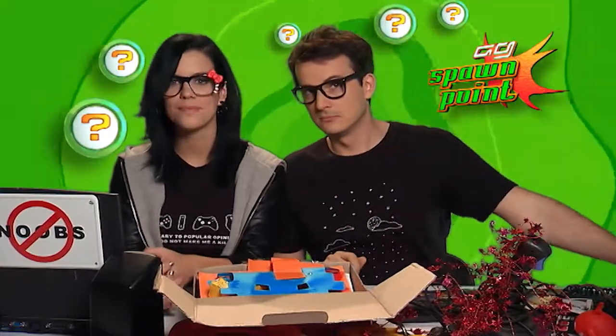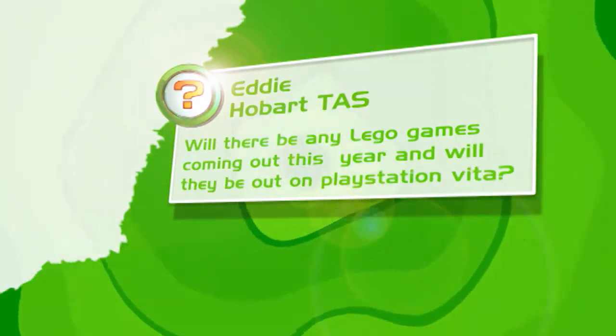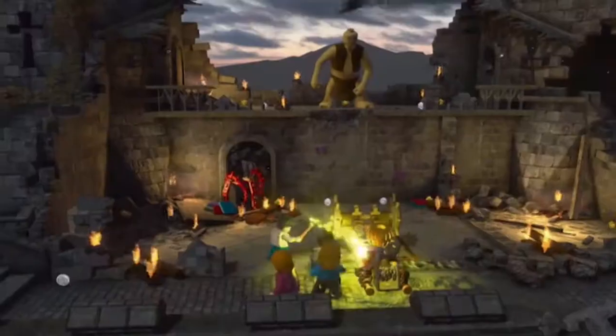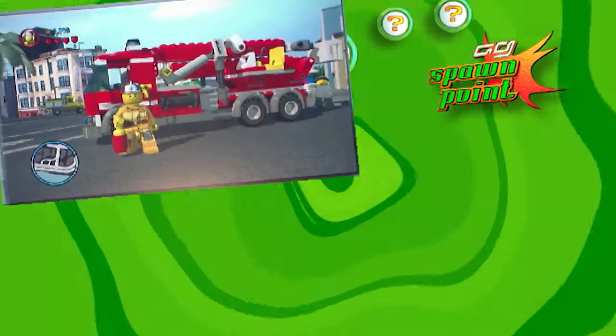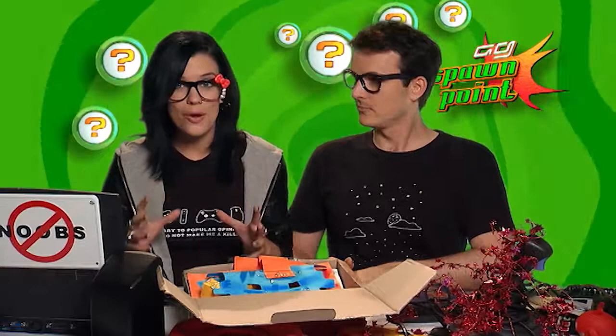We've got this one from Eddie in Hobart, Tasmania. Will there be any LEGO games coming out this year and will they be out on PlayStation Vita? Well, there are three LEGO games we know are coming out this year, and two of them are coming out on the Vita. LEGO Harry Potter Years 5 to 7 is coming out on Vita in March, and then at the end of the year, LEGO Batman 2: DC Super Heroes will also be coming out on all consoles including the 3DS and Vita. LEGO City Stories is the third one. And there are fairly strong rumours of a LEGO Lord of the Rings game coming out this year, but until that's confirmed, take that with a pinch of salt.